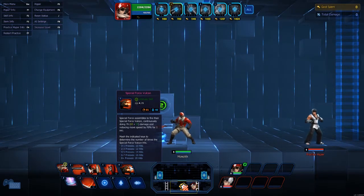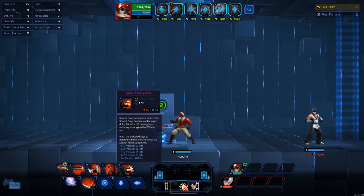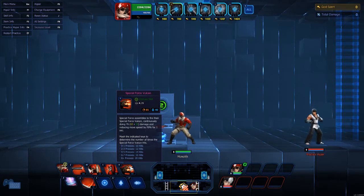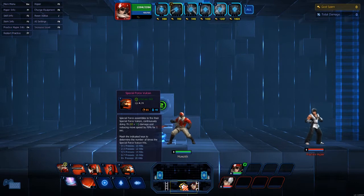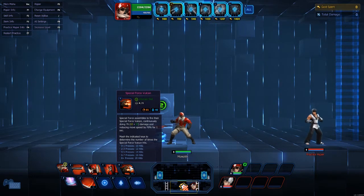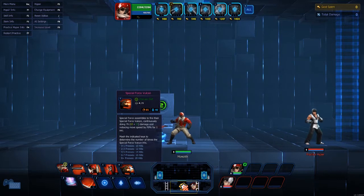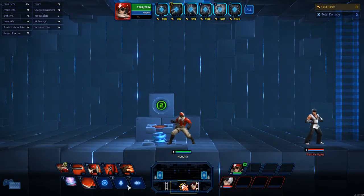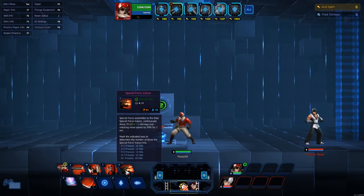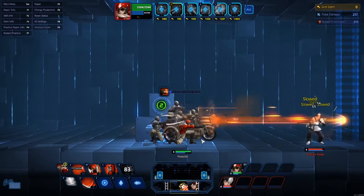The slow is insane — 70 percent move speed reduction is insane. Even if you don't kill them with your ultimate, odds are someone on your team is going to, because they can't get away. You also have to match the indicated keys to determine the number of times the Special Force Vulcan hits — it's always going to be the R key. There's no passive increase on this skill since he summons all his squad mates — there's no additional squad mate to summon.